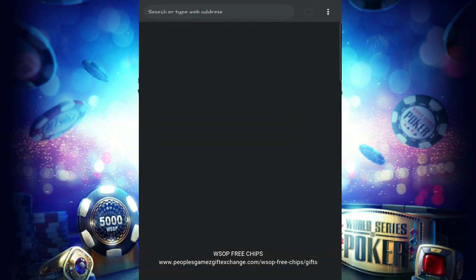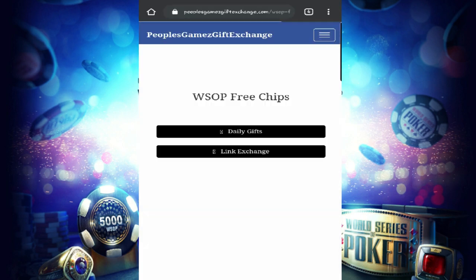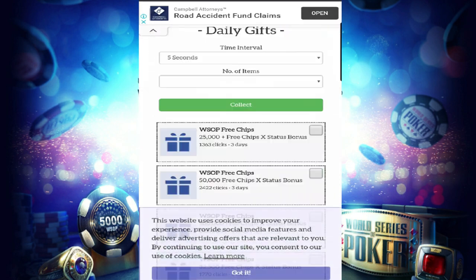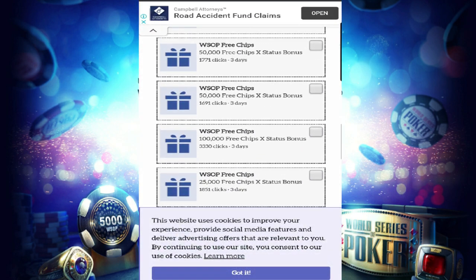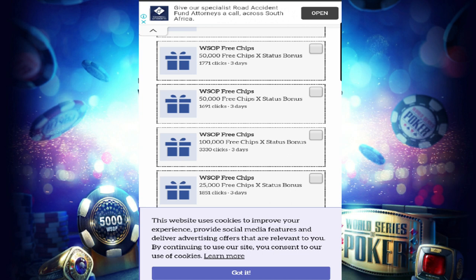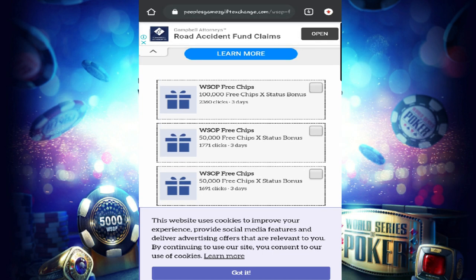I've already saved it on my phone — it's called People Game Gifts Exchange dot com. I'll put it in the link below and you guys can go into it. Once you're on the page, you can see down below there's a ton of blocks that give you values: a hundred thousand, fifty thousand, fifty thousand, hundred thousand. All you do is click the little block on the top right just to make sure that you've checked it.